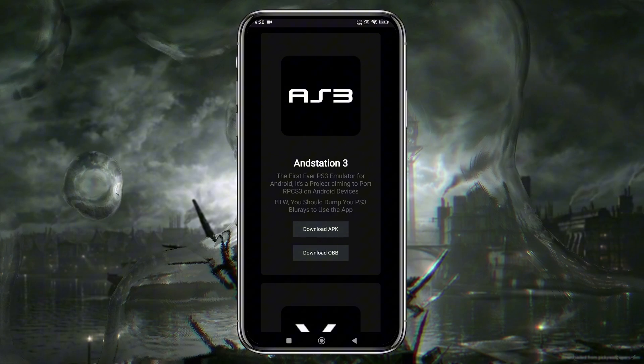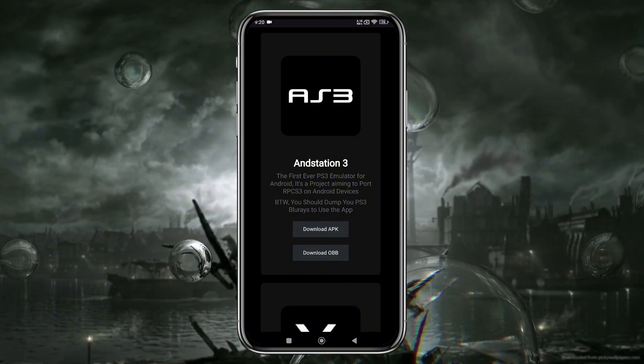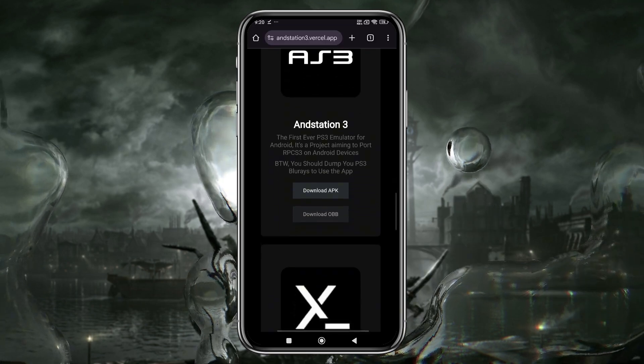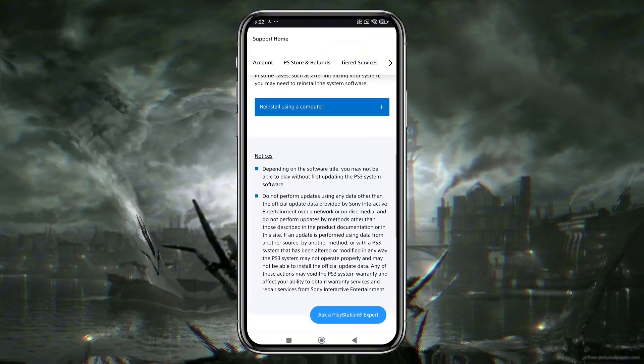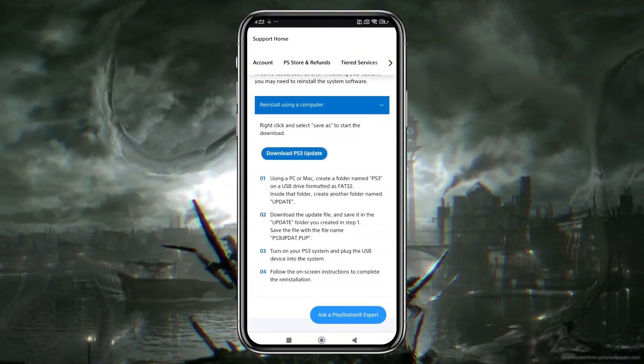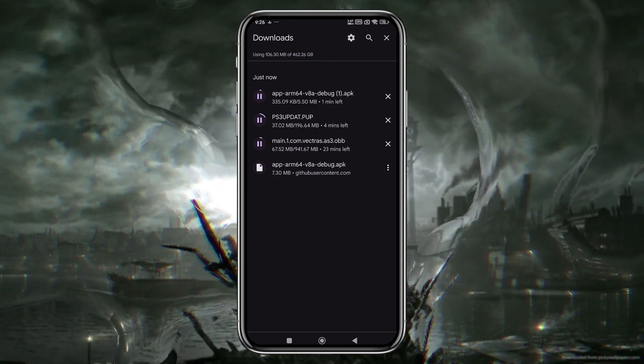Once you find it, tap the download link to get the AnStation 3 APK as well as the OBB file. One more element we need to download is the Termux X11 app. Another important element is the PlayStation 3 firmware, which you can easily get from PlayStation's official site. Ensure that your internet connection is stable during this process to avoid any interruptions.